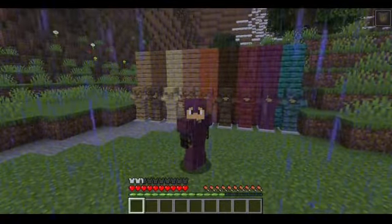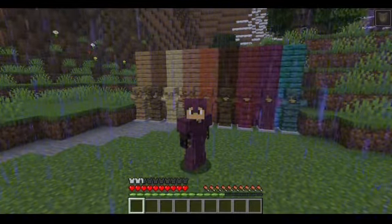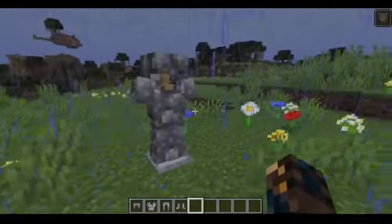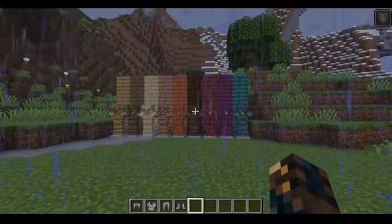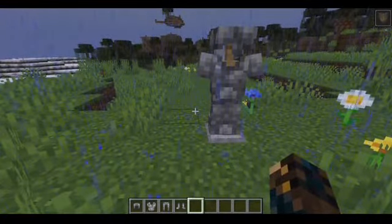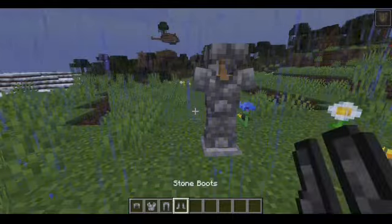Let me just show you one more thing that is in this mod. It's not related to wood armor. Ta-da! It's frickin' cobblestone armor. I guess it completes the set of armors that we don't have for tools. Like, we have stone and wooden tools, but not the armor variants. But there's not much to say about stone armor.